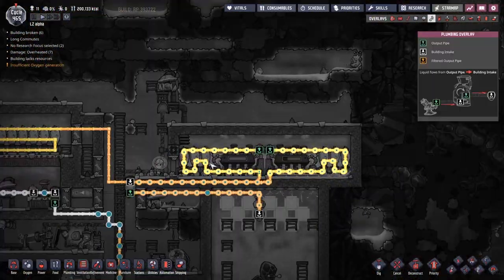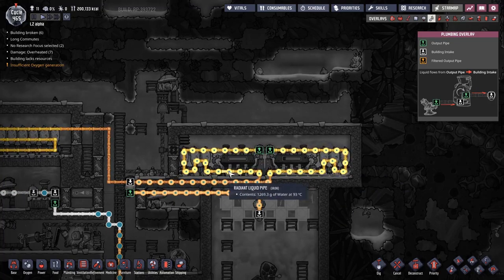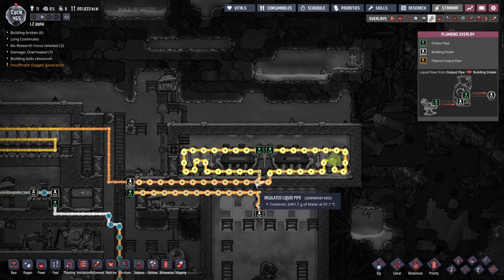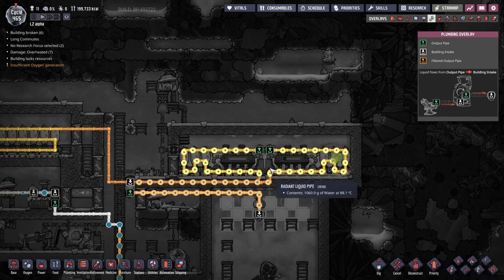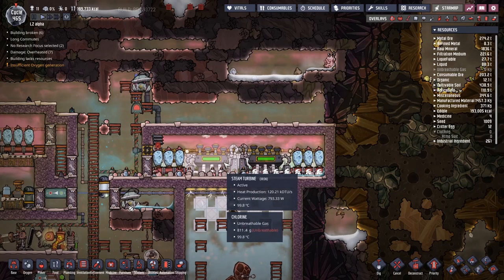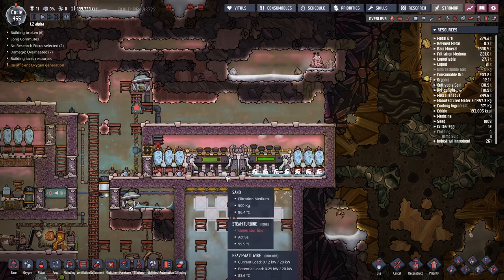A lot of things I've done to try and ease the flow of power is put this nice little U-bend here in front of the Wheezeworts. When the water was coming out here, it was making it out at really scaldingly hot temperatures - 95, 99, something like that. Because of this extra little loop of Wheezeworts, you can see it's coming out at just over 90, which is still scaldingly hot, but it means these are not overheating anymore.